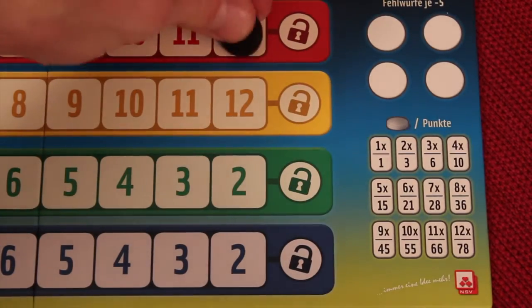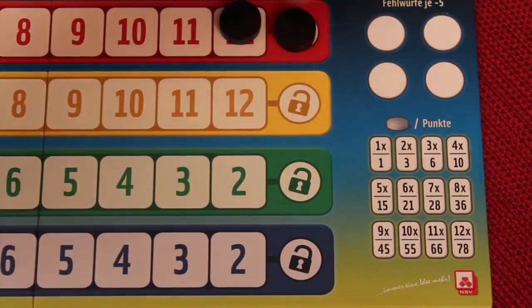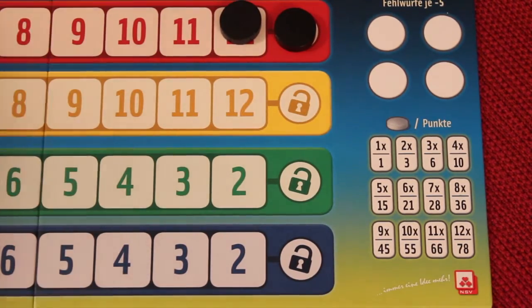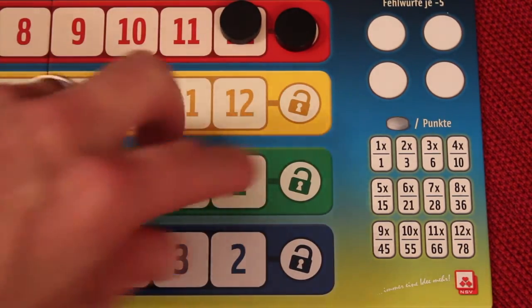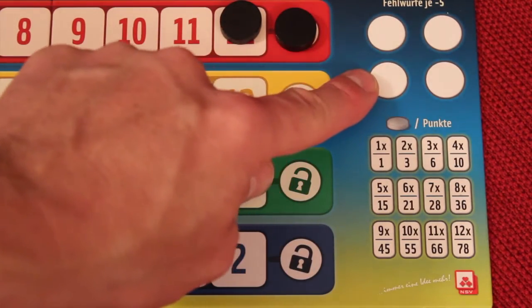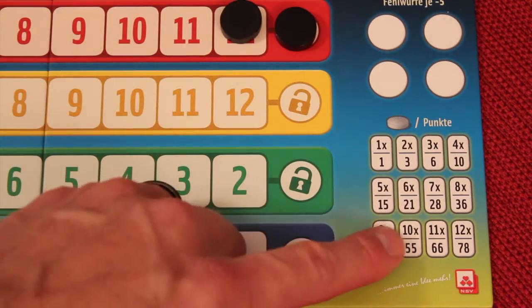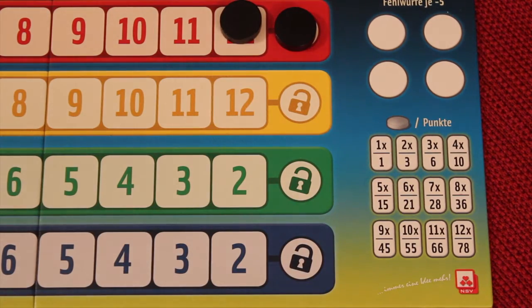But once you've got five tokens on a color and you get 12, you can lock it in, which means that color is no longer available for anybody. Once two colors are locked, or four turns where nothing can be placed for minus points, the game ends and you get a certain amount of points for each of the color rows depending on how many tokens you have on it. The most wins.